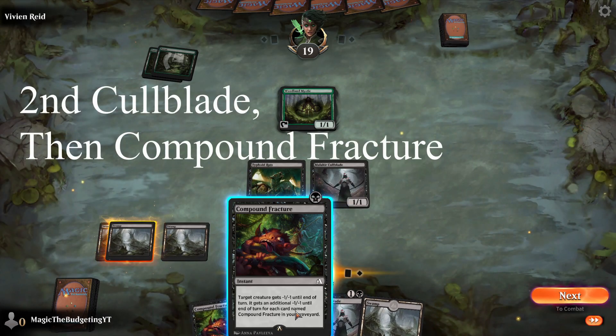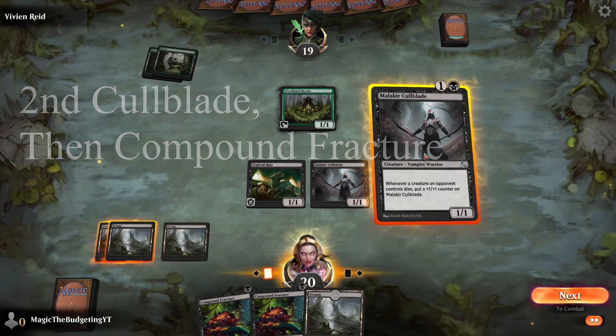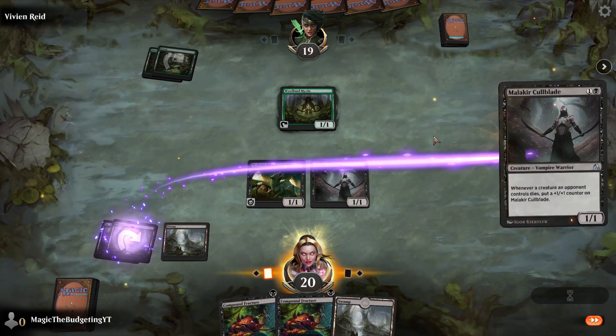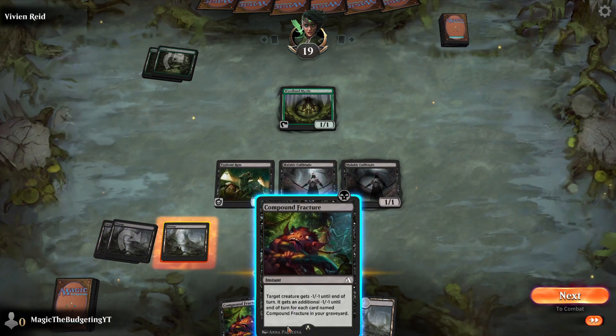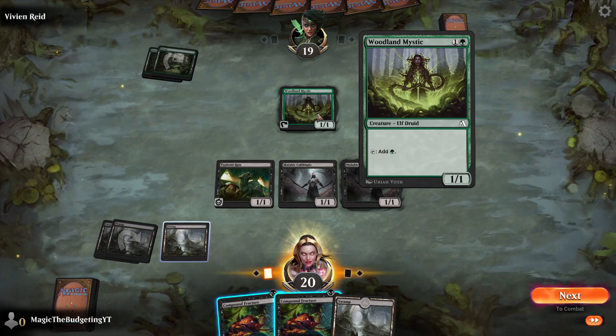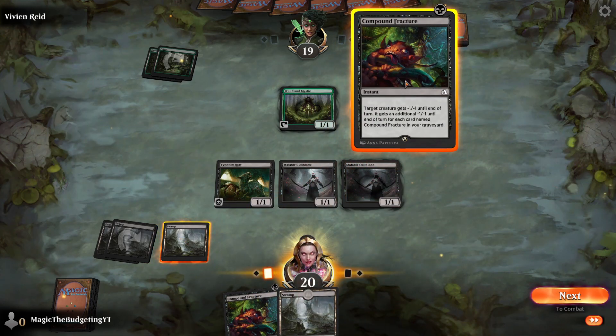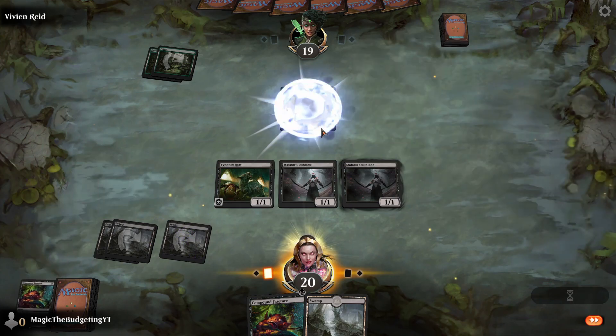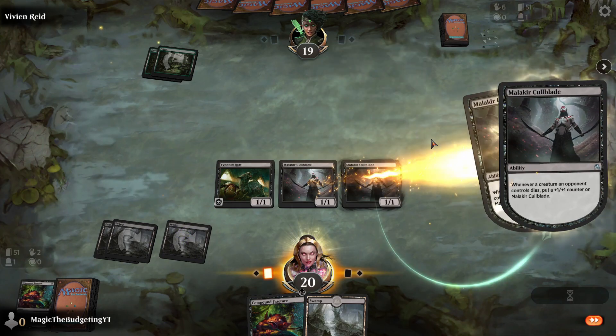We've got another Swamp down. We can drop our Compound Fracture — target creature gets minus one, minus one. If a creature drops to zero toughness, it will actually be sent to the graveyard. So let's go ahead and drop Compound Fracture on this Mystic, which will bring it to zero and therefore destroy it.